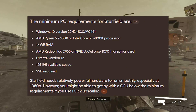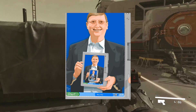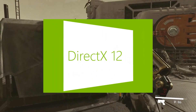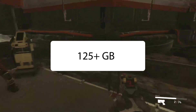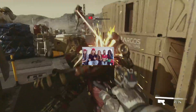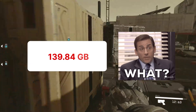Ensure your PC meets the minimum requirements for Starfield. A game like this needs relatively powerful hardware to run smoothly, including Windows 10, a good processor, at least 16 gigabytes of RAM, DirectX 12, and a lot of space. Officially Starfield's download size is 125+ gigabytes; however, the full PC file size has been discovered to be specifically 139.84 gigabytes on Windows PC.